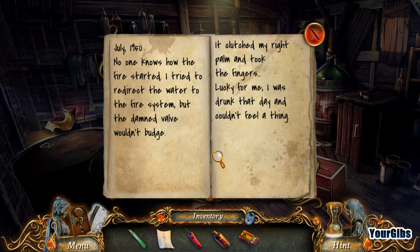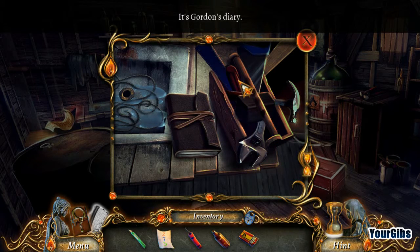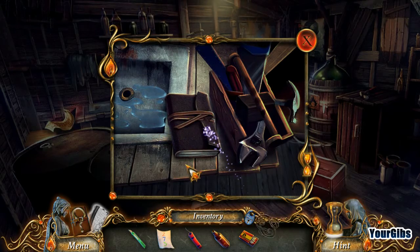July 1950 — no one knows how the fire started. 'I tried to redirect the water to the fire system, but the damned bell wouldn't budge. It clutched my right palm. It took the fingers. Lucky for me, I was drunk that day — I couldn't feel a thing.' I don't know if that's really lucky — it's more of a short-term thing, not to feel the pain. It's really not a long-term thing.